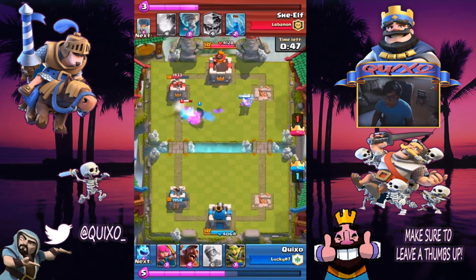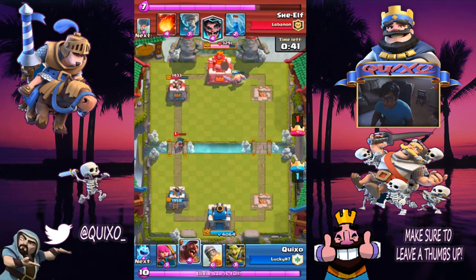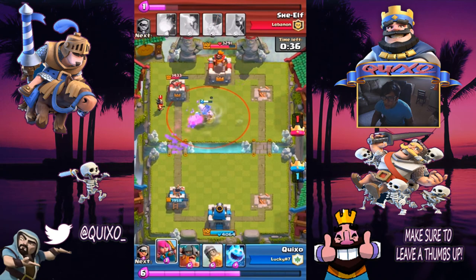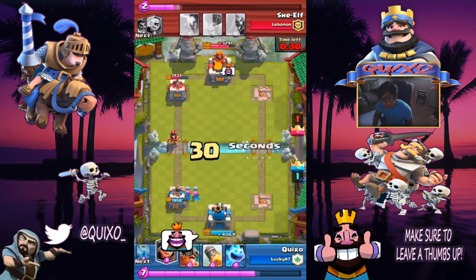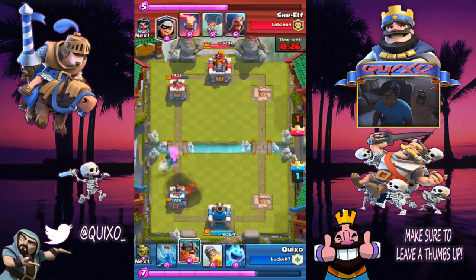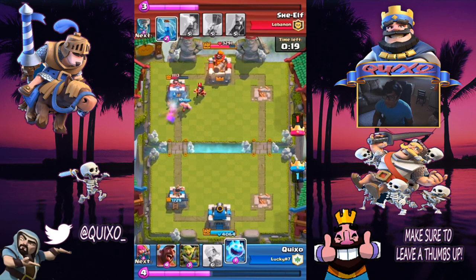Then we're gonna get some bandit versus bandit action. That bandit is gonna go down easily in one hit. We're gonna do the counter push with the hog and the goblin gang again. Unfortunately we're not gonna be able to get much done — that tornado just gets us every time. He wants to last so I'm gonna give him some work: the push with the elite barbarians and the bandit again. This is the technique I like — this is the best technique for the bandit.